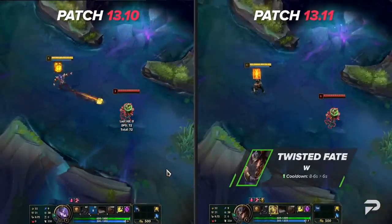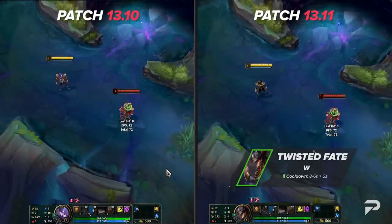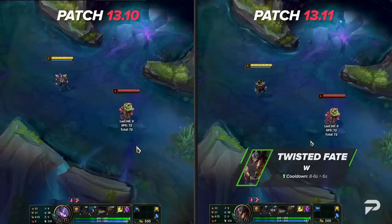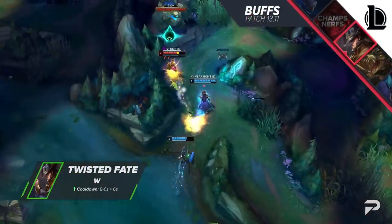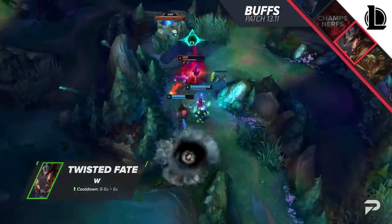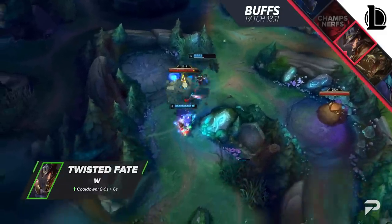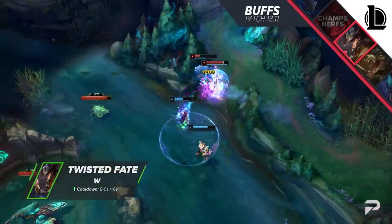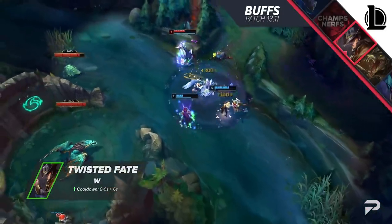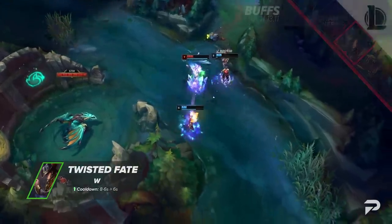The last buff is to Twisted Fate. This is a pretty simple one — flattening out his W's cooldown to 6 seconds instead of scaling down from 8 to 6 depending on rank. Since you max Q first, this will help out the laning phase a ton. Whether you're going aggressive or playing defensive, having less yellow card downtime is huge. It also means you have a much easier time hard shoving waves with red cards. 2 seconds may not seem like it matters all that much, but 2 seconds is quite a long time.